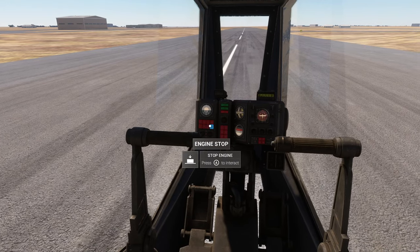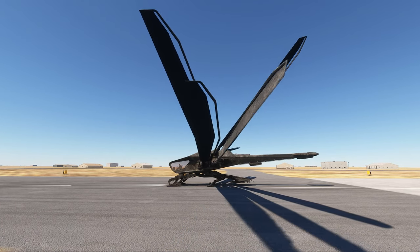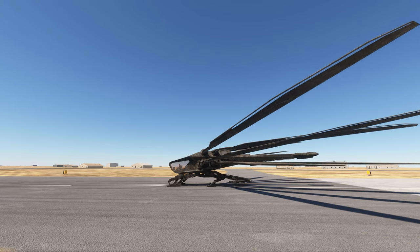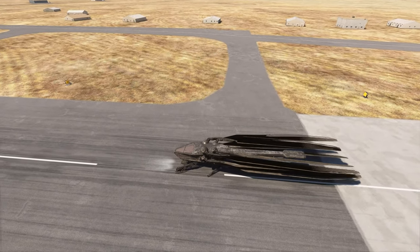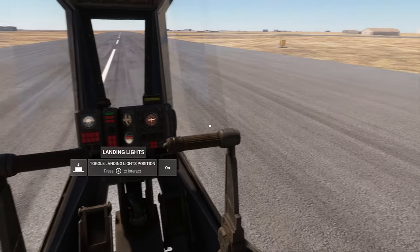Let's fold them to see the reverse animation. Beautiful. And now we're in compact mode. Okay, now let's actually take off.